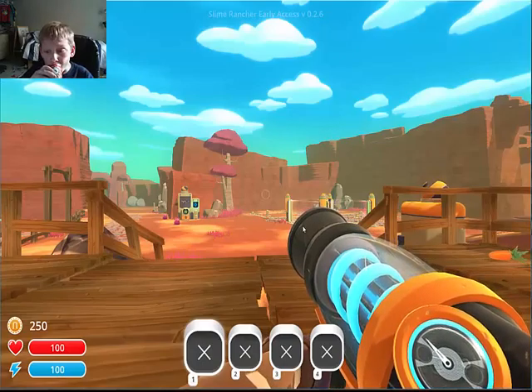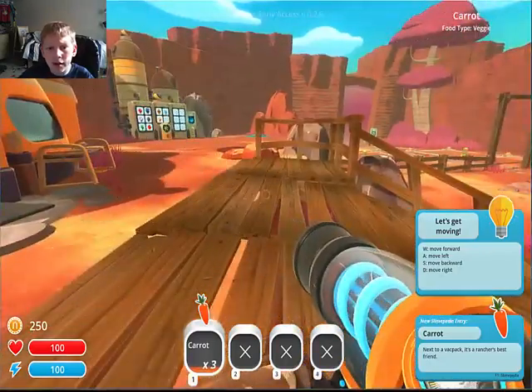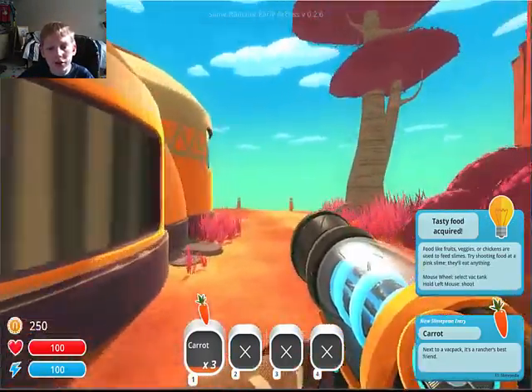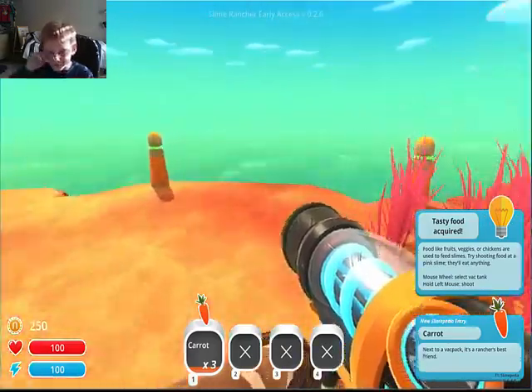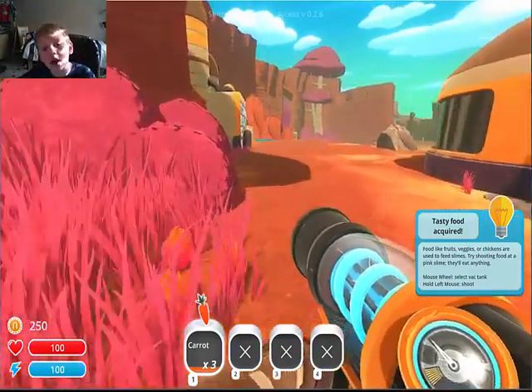Here we are. So you spawn in, and you see a beautiful world around you. This is a Carrot, which will be used to feed our slimes.